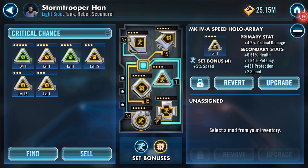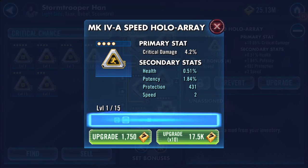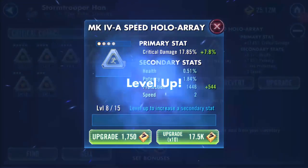That leaves this one to be done. It's a critical damage mod, it's got health, potency, protection, and speed. I'm hoping that the speed increases four times. It's only a four dot — okay, it's only a four dot, never mind. I can't remember — that's 31 and a half, is it critical chance? It's not the third four, 36, but anyway, this is the one I'm doing.